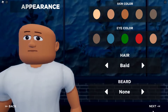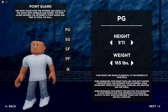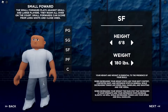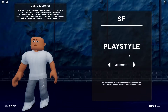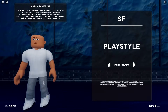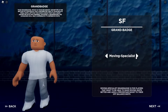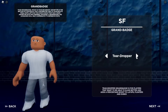Alright, we are now in the player builder. It doesn't matter what our character looks like — let's get straight to it. We've got point guard, shooting guard, small forward, power forward, and center. From the comment, we're going small forward. He has to be 6'8", and since nothing was mentioned about weight we'll keep it the same. For play style we're going sharpshooter, and for grand badge we're going teardropper.